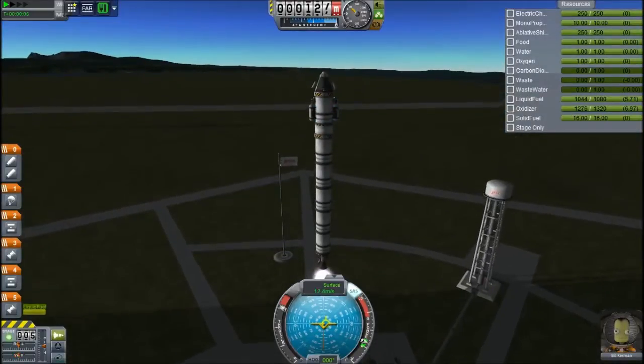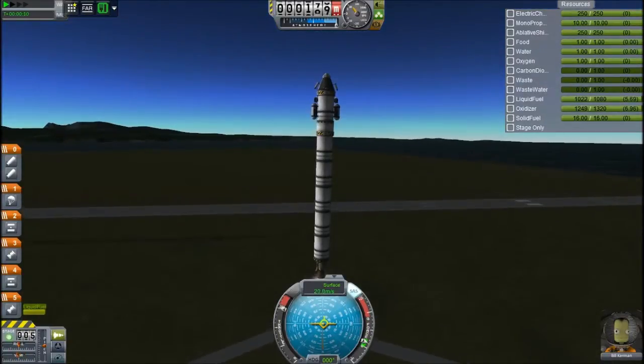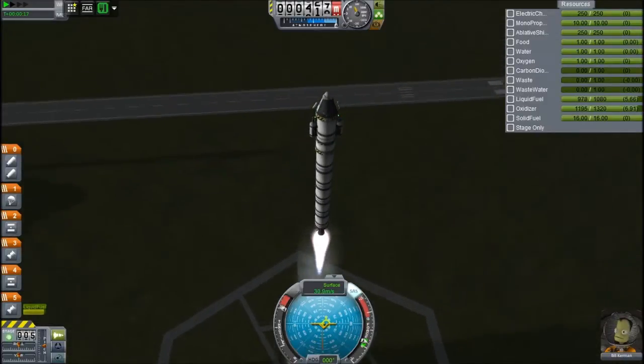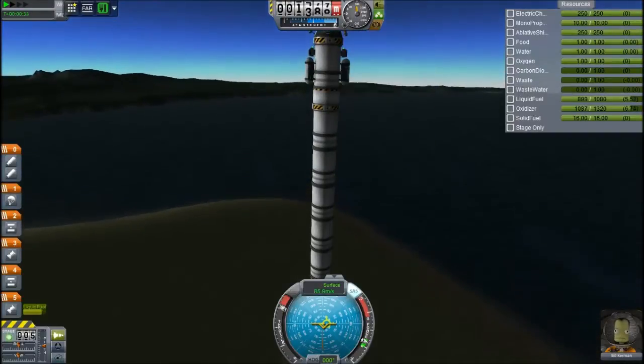So right now I'm launching another craft to space. I've just realized how wobbly it looks at 1x time accelerated — it's jittering around — because it kind of veers off a little bit. For some reason my spacecraft always seem to veer off. But now we're at 4x time accelerated, because it's just another fairly standard launch.